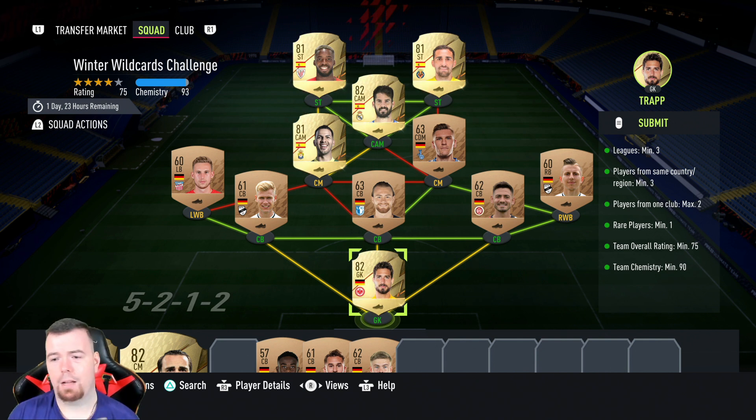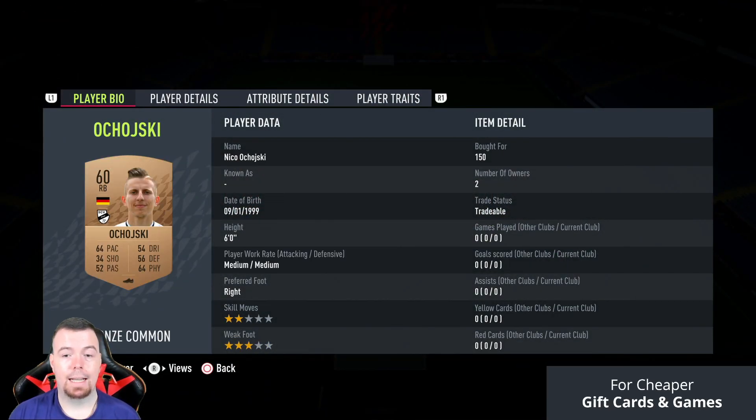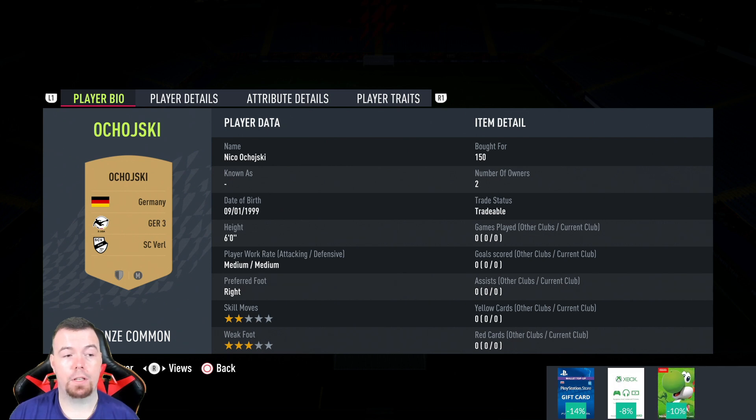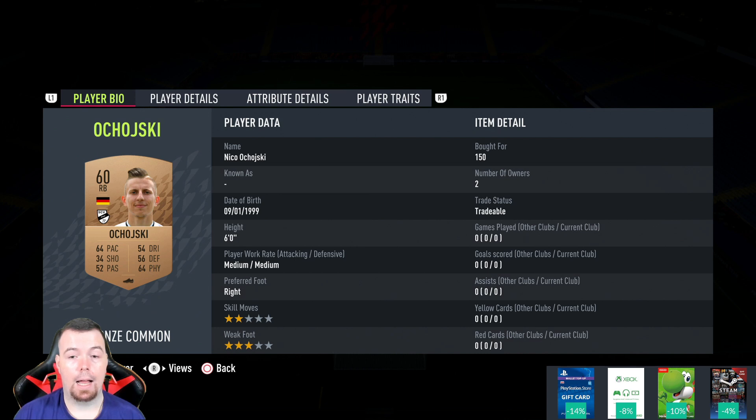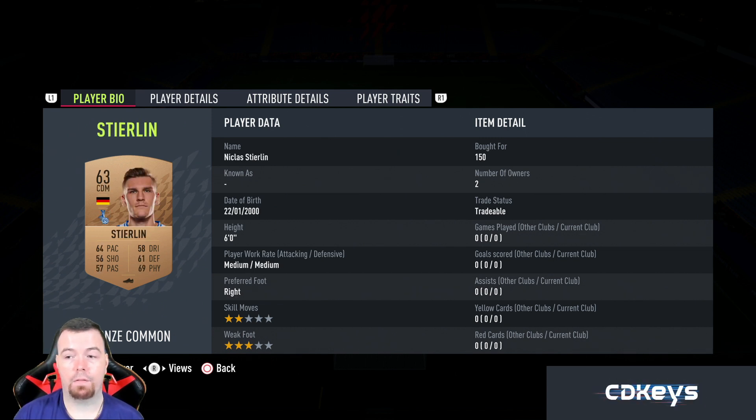Jonathan Vieira is cheap as chips, and then everyone else is literally min price. A trap from German League One is 700 coins bid — beautiful. I've gone German League Three for the defense and one midfielder. A right back 60-rated at 150, a 62-rated center back, 63-rated center back, and 61-rated center back — all 150. A 60-rated left back at 150, and a 63-rated CDM or CAM — all 150.